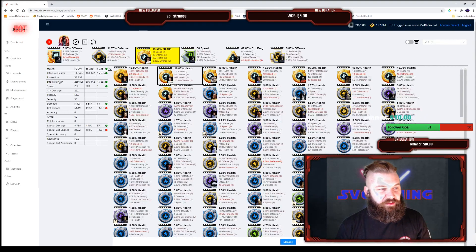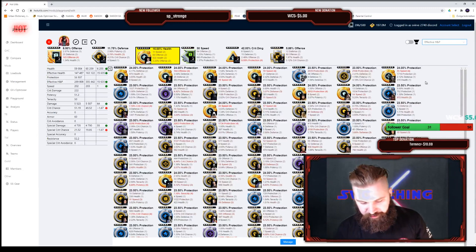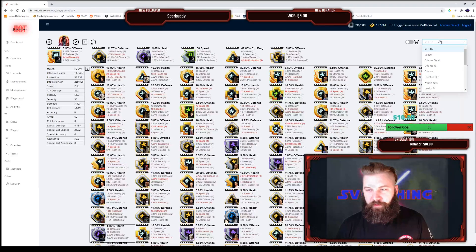One of the best parts of the Playground is that you can see effective health and protection right here. You can also sort by effective health and protection as well, which is great.